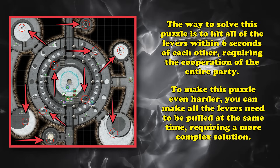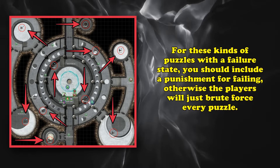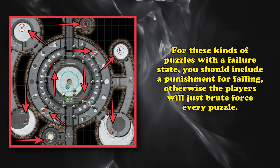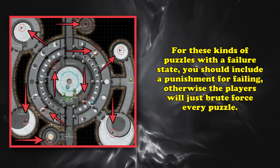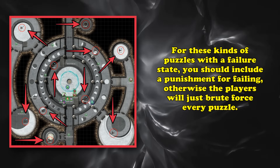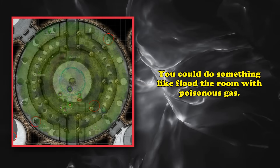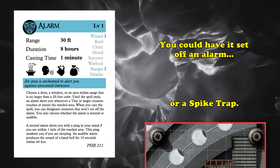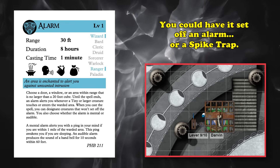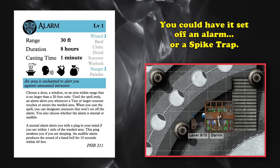To make it harder, make it so all the levers have to be activated at the exact same time. A little bit of advice for puzzles that all have a failure state: you should probably have some kind of detrimental effect happen if they try to do it wrong, otherwise they'll just try to brute force every puzzle. So maybe poisonous gas floods the room, or it triggers an alarm, or some kind of fire or spike trap — not something that kills the party but makes them not want to brute force every puzzle.